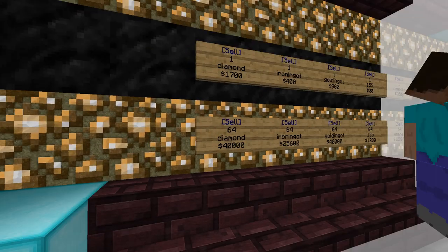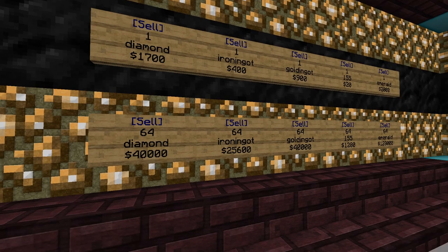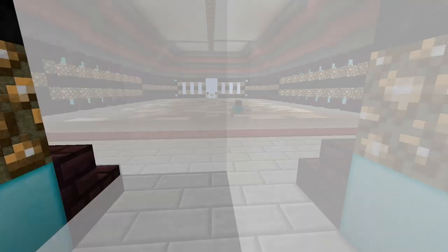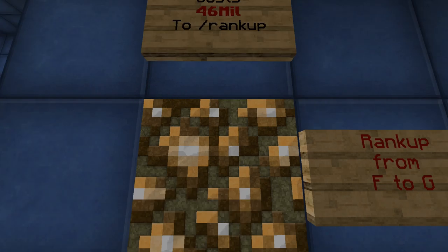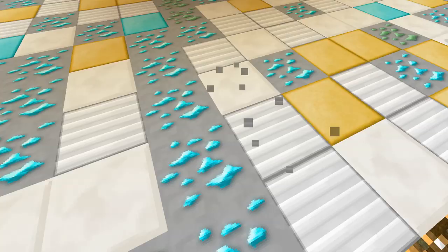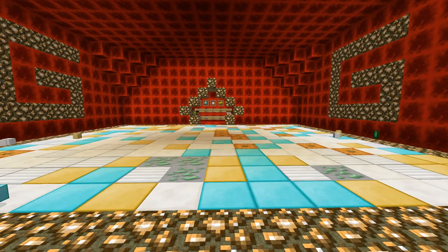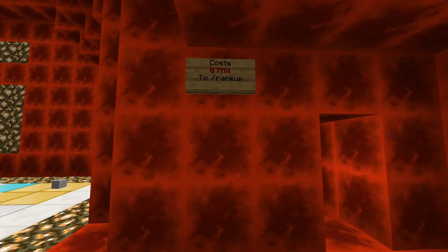And here's the shop. So here's another store. I have a new checkbook to compare. G has a pumpkin, looks like that, and it's 87 mil to rank up.